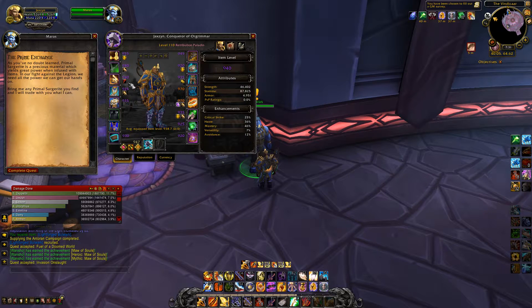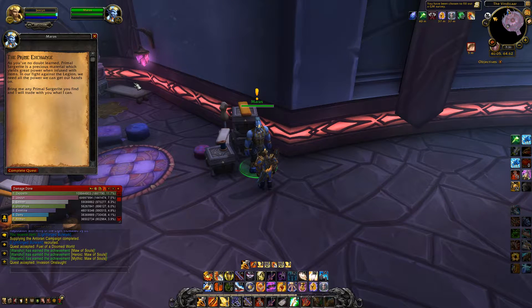Maris is actually super helpful, especially if you've got shoulder buffs like I do. As you've no doubt learned, Primal Sargerite is a precious metal which yields great power when infused with items. In our fight against the Legion, we need all the power we can get. Bring me any Primal Sargerite you find and I will trade with you what I can.